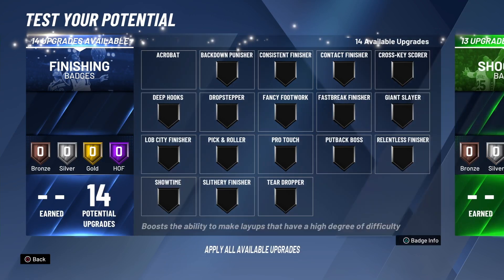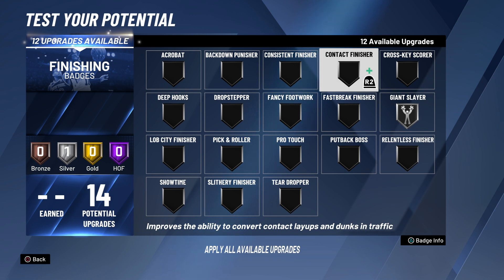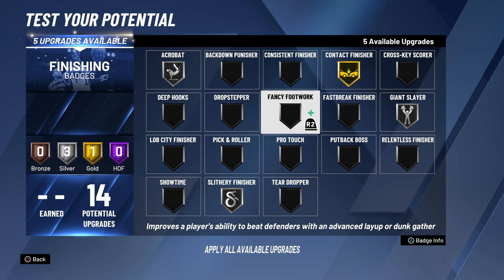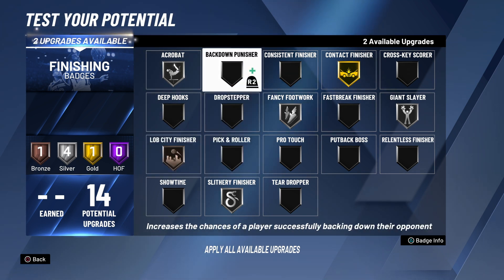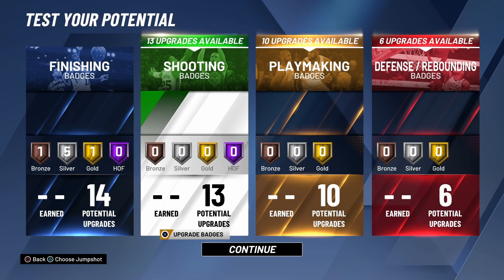So here are the badges. Ignore that clip or the badges on the side — I think I got one of my clips mixed up, but don't worry about it. The badges you're going to choose for this build: contact finisher gold, acrobat silver, giant slayer. Giant slayer is a really good badge to have when you're a guard, so definitely use it. Fancy footwork is very good too — it's for those hop-step dunks where you get past people and finish into a contact dunk. All these badges are very important to have. Relentless finisher is very important too.